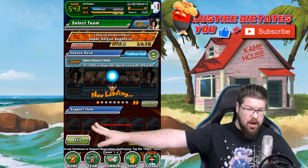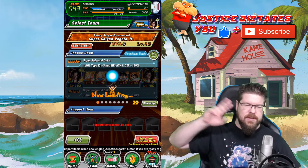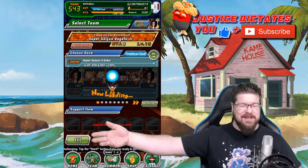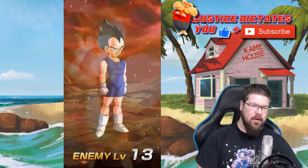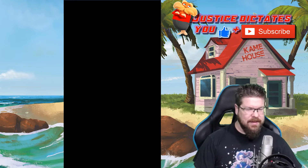Vegeta Jr. drops from the current Dragon event — not the one we're doing with the Dragon Stones, but the other one. So make sure you get Vegeta Jr. and EZA him. We'll do a damage test on him after all of this — I haven't even done him yet. We're going to do all that tonight on live stream.